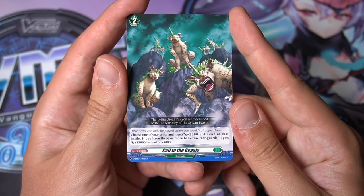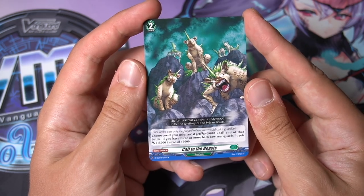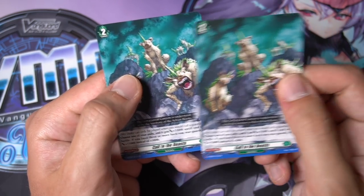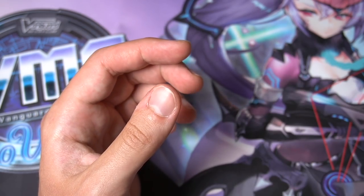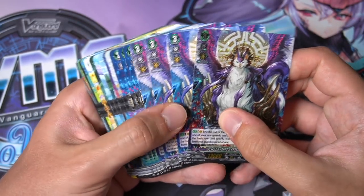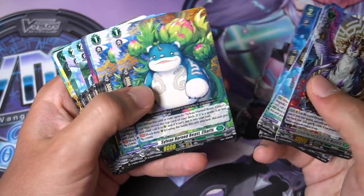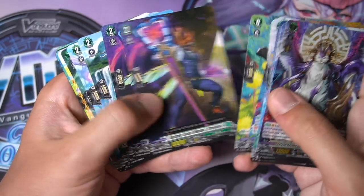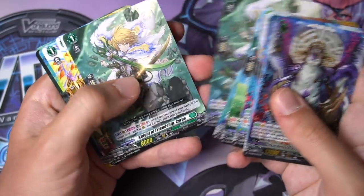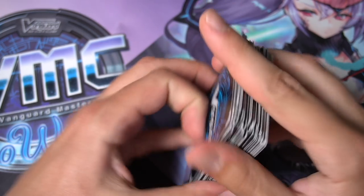Four critical triggers with very nice art — very animal kingdom aesthetic, featuring a squirrel, a monkey, and a deer. Now for the Stoikea order: it's a blitz order. You can see it says 'blitz order' at the bottom right — these can only be played when you would call a guardian, meaning when defending from your opponent's attack. You choose a unit and give it plus 5k until end of battle, or plus 15k instead if you have three or more back row rear guards. A really nice defensive card. From this deck you keep the Magnolias, one or more Lattice copies, Caris, Duger as a four-of, and the triggers stay.